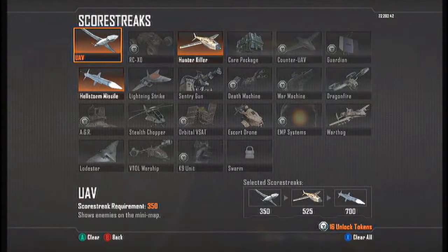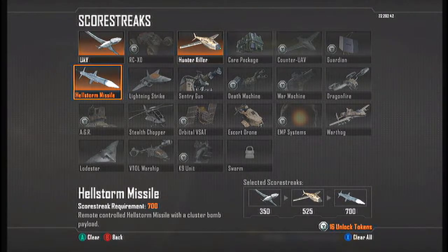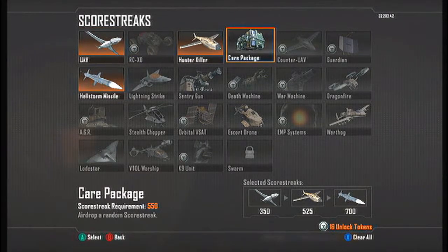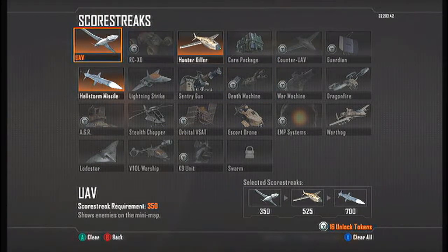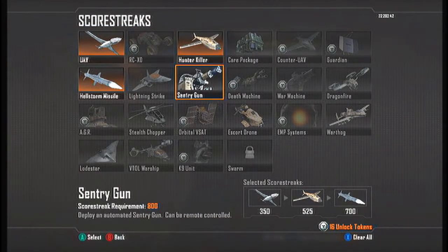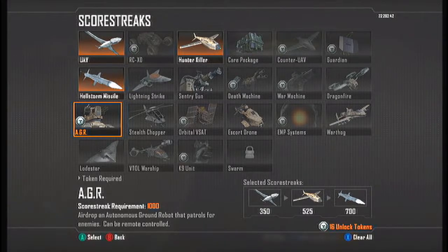For score streaks I'm using the UAV, Hunter Killer, and the Hellstorm Missile — these are really good for leveling up. You can also swap the Hellstorm Missile for a Care Package. What I've noticed is that Care Packages in this game are extremely good — they cost 550 points and you usually get something above that value. I find it rare to get just a UAV; Hunter Killers are pretty common, but I usually get the War Machine, Orbital VSAT, or the AGR out of my Care Packages, which makes them really useful.